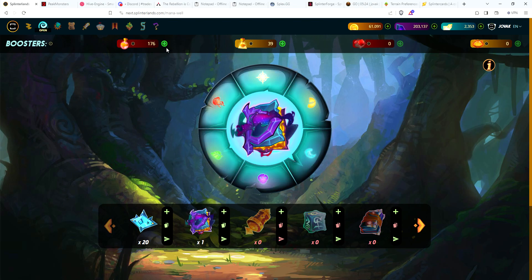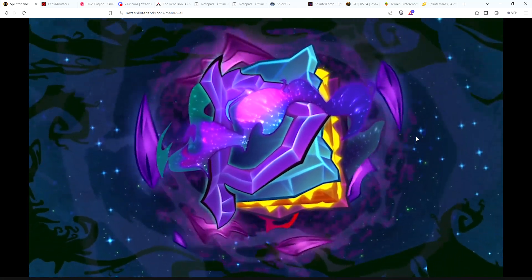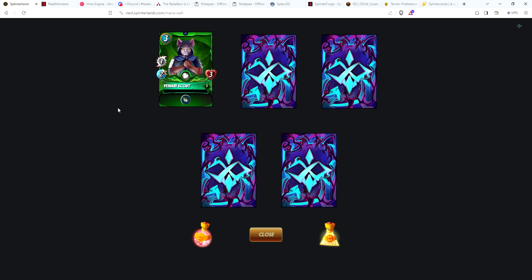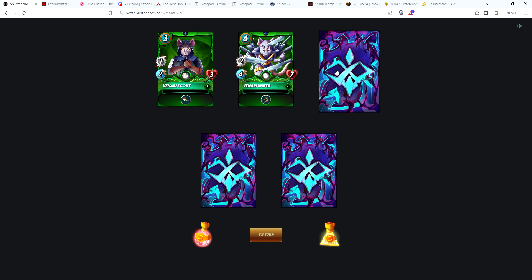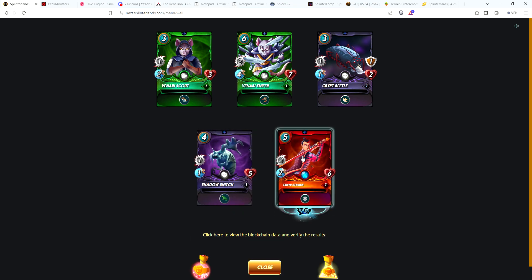Got enough potions here — fingers crossed. Chaos packs are just so cheap right now, I should probably pick up some more. Okay, starting with Venari Scout, Venari Knifer, Crypt Beetle — looks like just a standard pack — Shadow Snitch, and finishing up with a Striker. So nothing too exciting there.